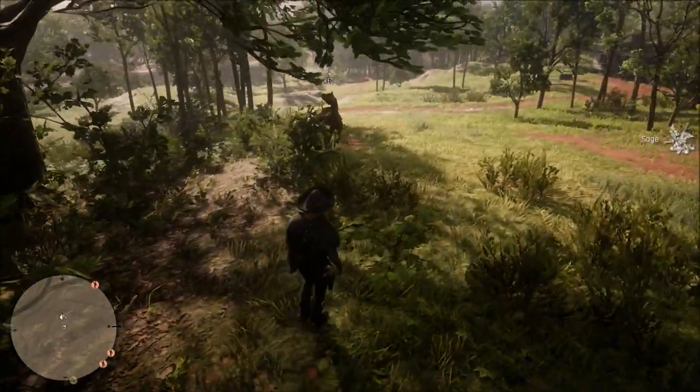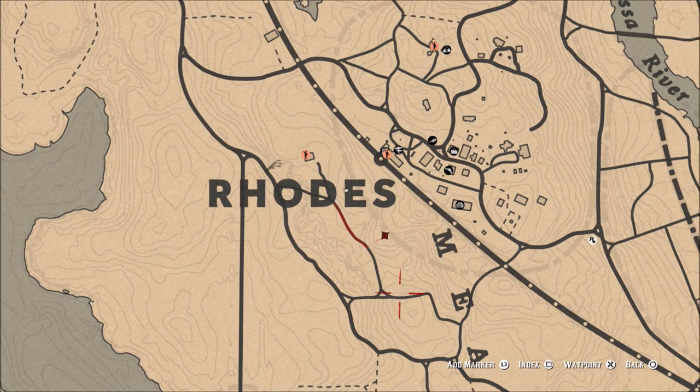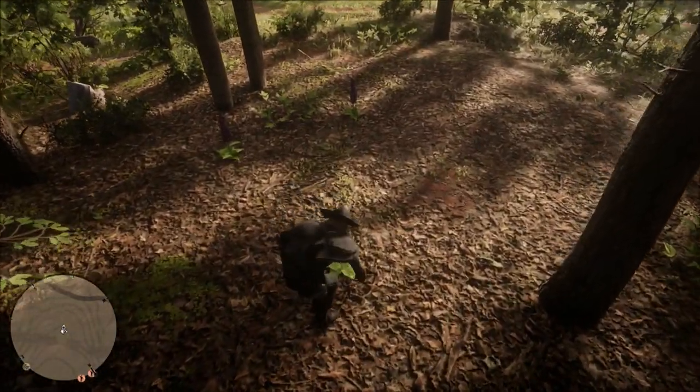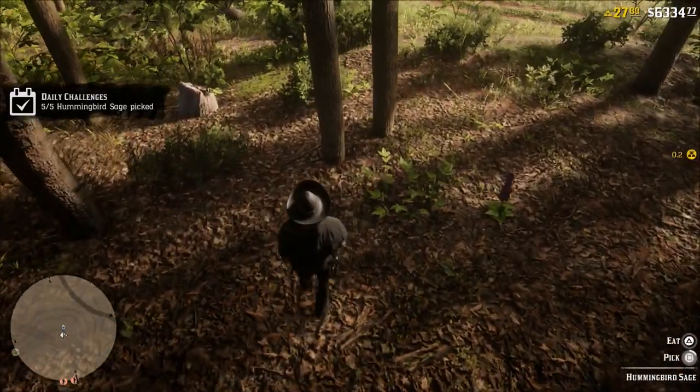The last spot is on a little trail right below the S, kind of running through the E. There's a little gray line marked on the map — it's not really anything there but it shows a small trail, and that is where the last area of Hummingbird Sage is located. You can see there are a few more plants here.